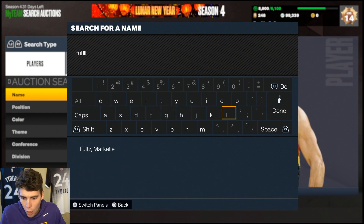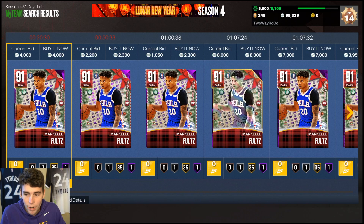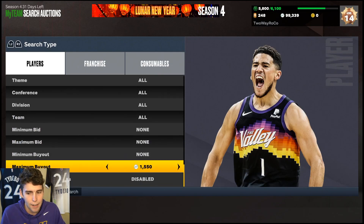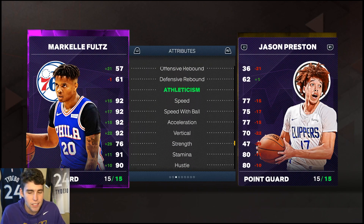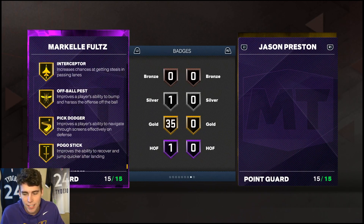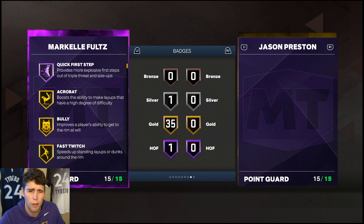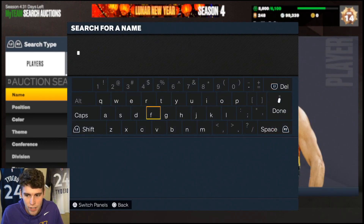Coming in at number eight: point guard Markelle Fultz. If you want to talk about budget point guards in MyTeam, look no further. I know KPJ is who a lot of people like, but I like Markelle Fultz even more. For 2,000 MT, he's 6'4" with decent three-ball, a great release, 85 driving dunk, good ball handle, and solid defense. He's more complete than KPJ and comes with an unpackable badge KPJ doesn't have. His quick first step is underrated, and he comes with MJ dribble style. If you don't have Donovan Mitchell or Jrue Holiday, Markelle Fultz is a very solid alternative.